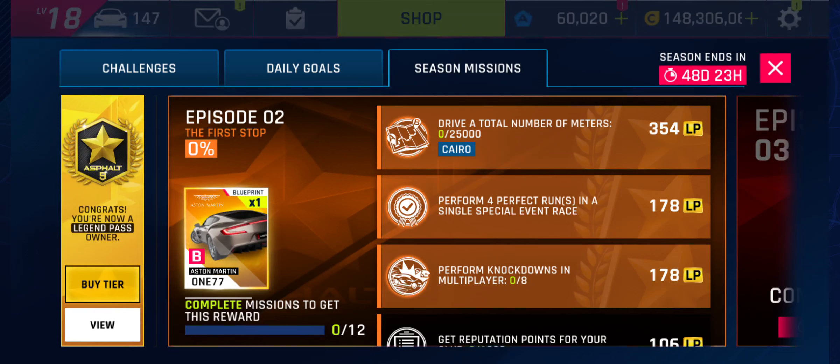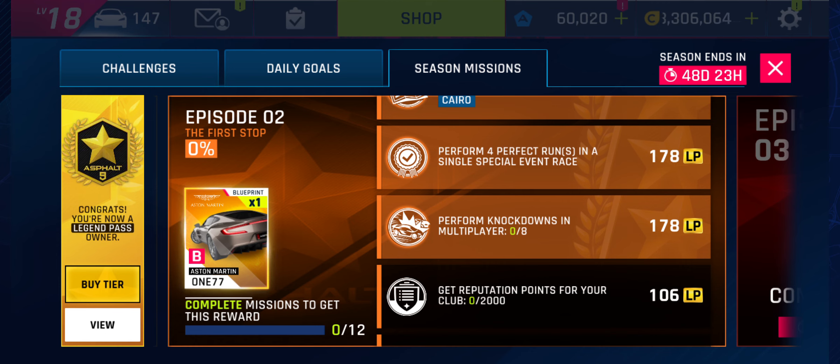The season missions in Episode 2 of the British Tour season are quite simple. Drive a total number of meters on Cairo tracks - you can find Cairo very early on in the career, it's in all the D class career sections in Chapter 1. Then perform four perfect runs on a special event race. The McLaren GT GP is probably the best place to do that, but today the track's too short, so I'll wait and see what the next track is.